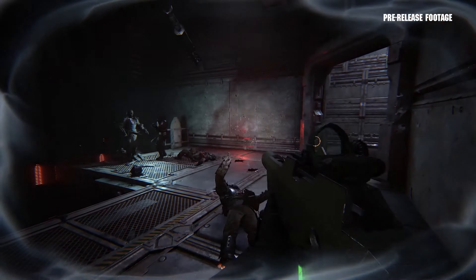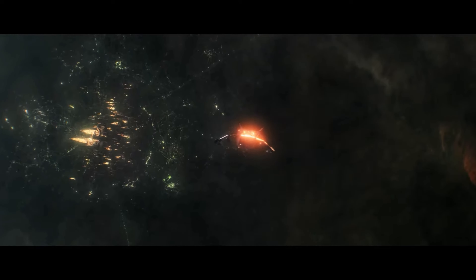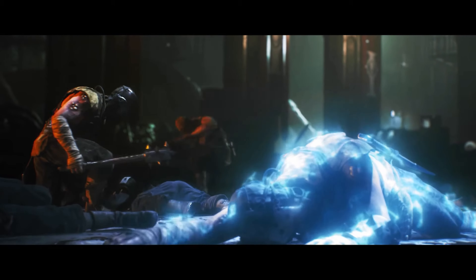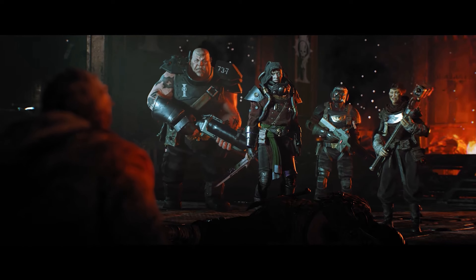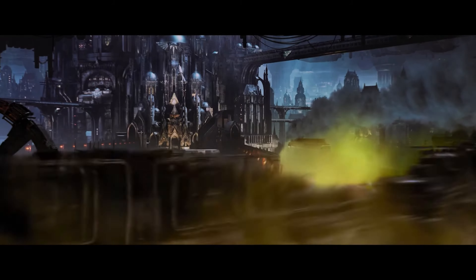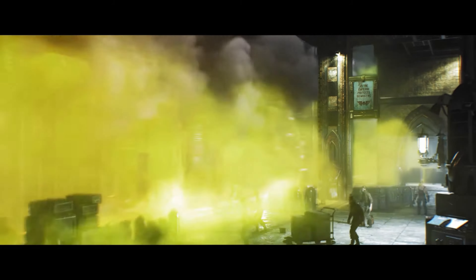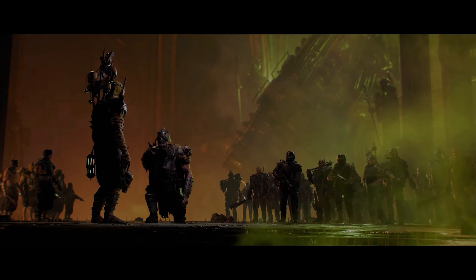After completing the prologue, you'll find yourself aboard a spaceship orbiting Atoma Prime known as the Morning Star. The Morning Star will act as your base of operations where you'll pick up quests, chat with NPCs, sell and craft gear, and see other players. The Morning Star is a social hub on a dedicated server where you can communicate with players outside your party, check out their gear, and even team up with them.